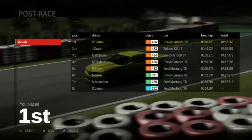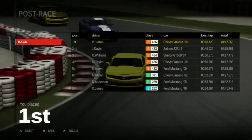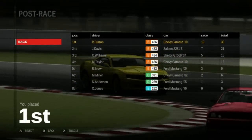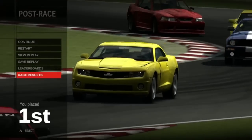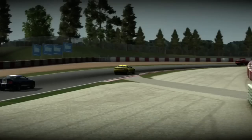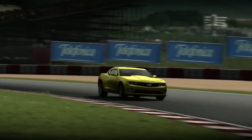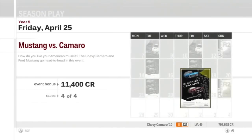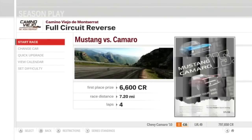Everybody's finishing in the same spot as the previous two races. Come on, Taylor — at least beat Williams in one race. Have at least one Camaro 1-3. Anyways, hopefully we can do it in this last race. Final race of Mustang vs. Camaro — let's see where we're going.